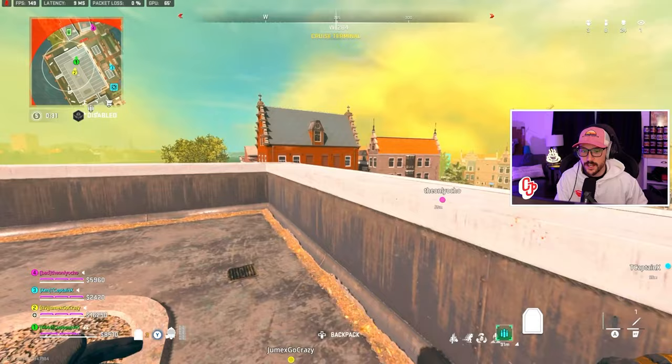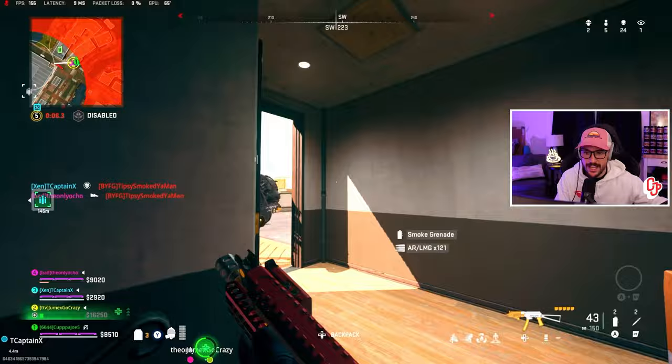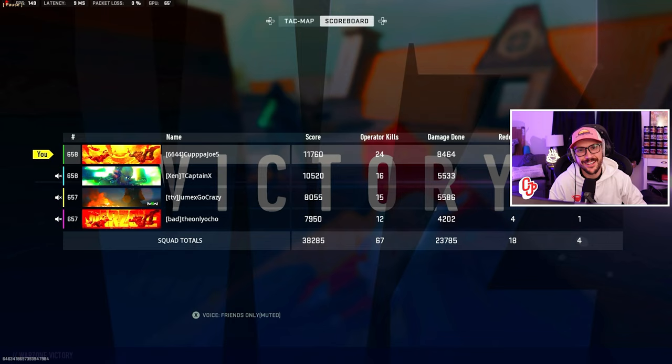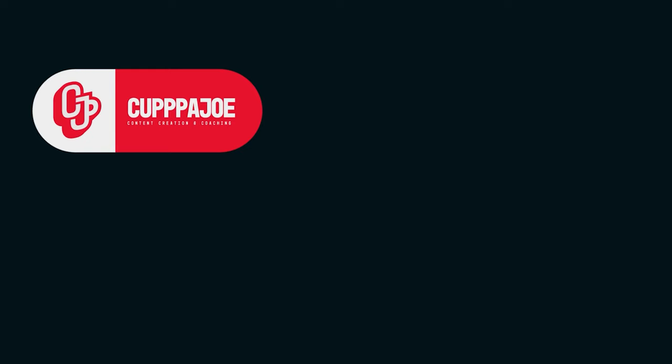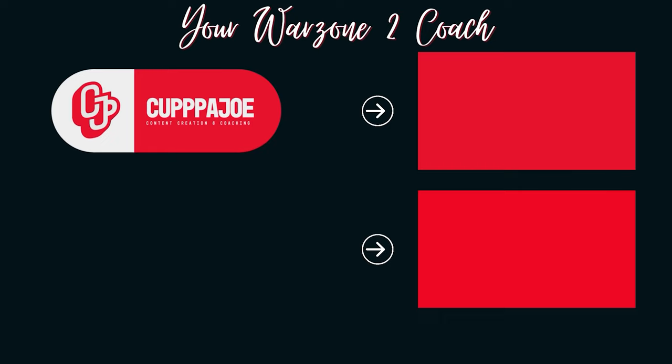Ocho is going to go ahead and push in here and fight a ton in close quarters. We push in and challenge the last one. I hope you found today's video helpful — ten initial tips for Vondel. TCAP's going to steal my execution to finish it off, but there's 67 kills as a squad. Let's get better today, and I will see you tomorrow.